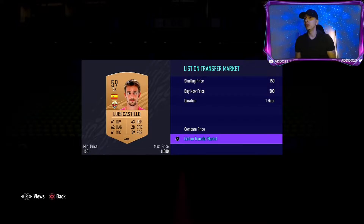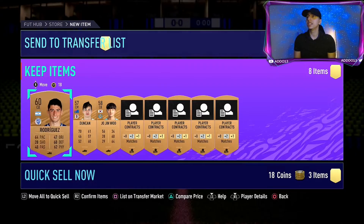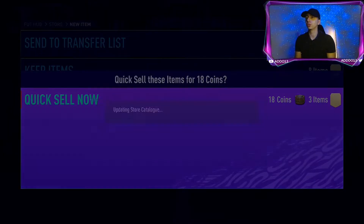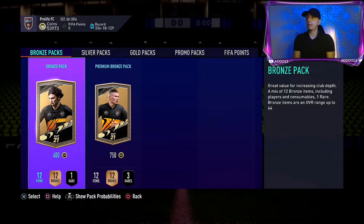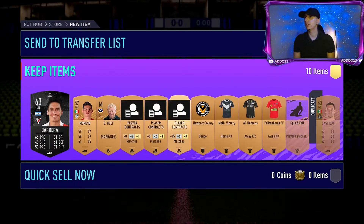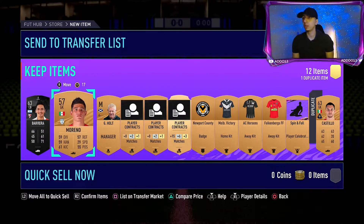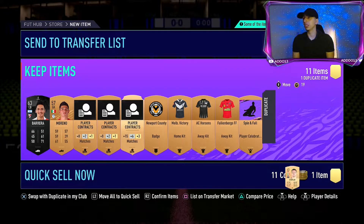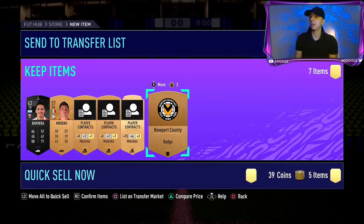You don't have to do this, but if you want to make a little bit more coins you can. Quick sell the top five league and nationality players and send the others to your club. From that one pack you probably made a profit. Here we only got two players — I'm just going to quick sell all of these because I don't require them and I've got a bit of time. That's 40 coins and two players going into the club.